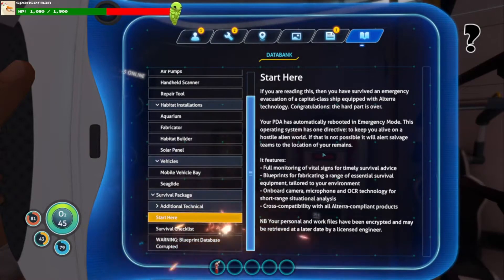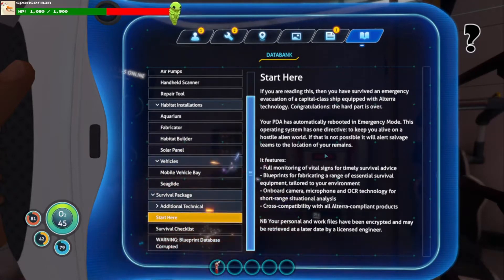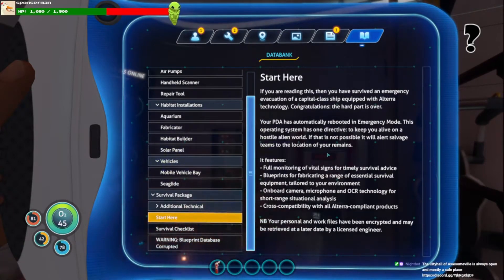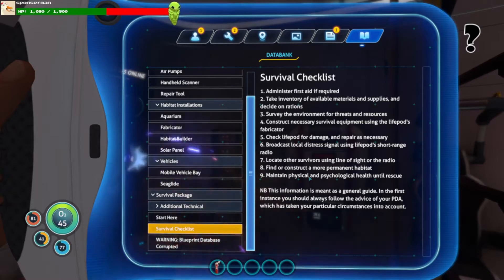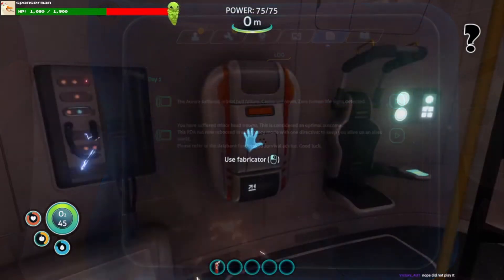If you're reading this then you have survived an emergency evacuation of a capital class ship, equipped with all Terra technology. Congratulations, the hard part is over. Your PDA is automatically rebooted in emergency mode. This operating system has one direction: to keep you alive in a hostile... Okay, that's boring. Survival checklist: administer first aid if required, take inventory of available materials and supplies, decide on rations. Where's stuff? Check life pod damage — yeah, it's very damaged. Do I need first aid? I don't think I need first aid.